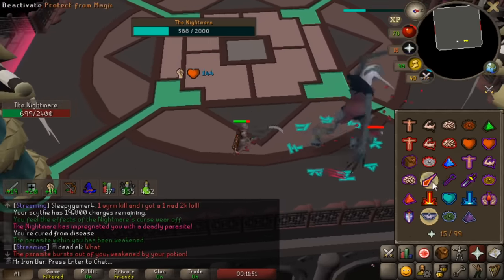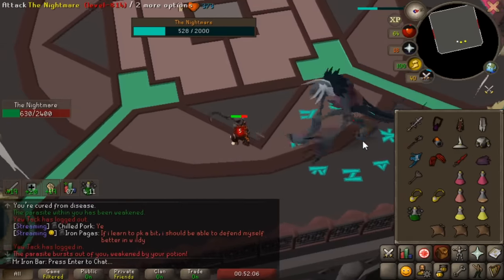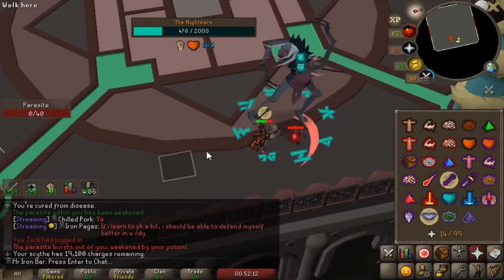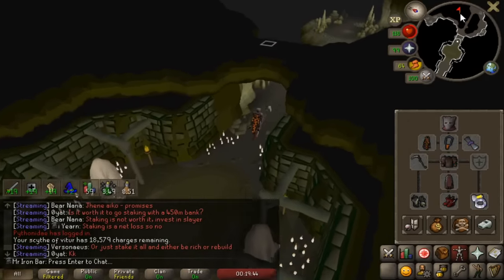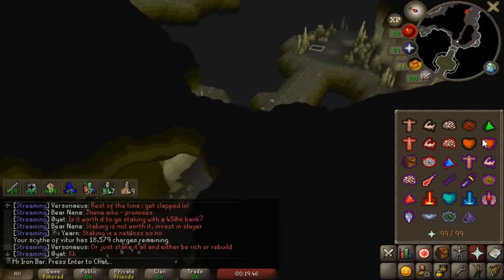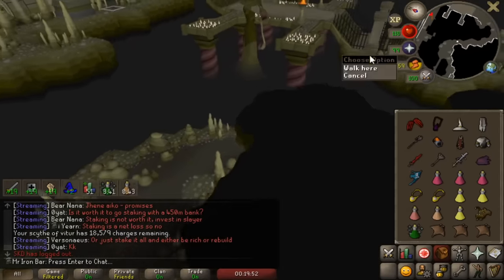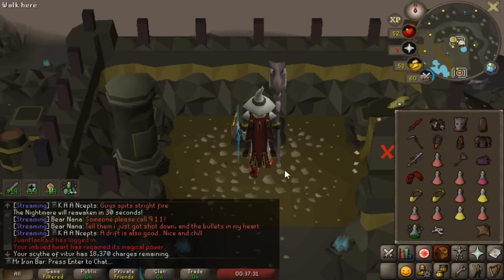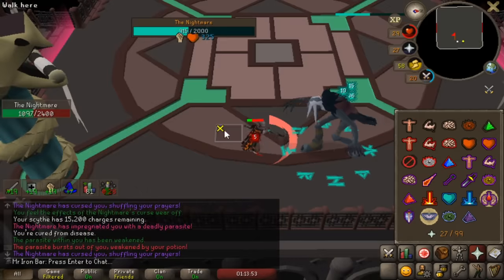If I don't have claw specs for the parasites and I see one under the boss, I can swipe the parasite under the boss and still get max hit capabilities on the boss — all three hits will land. I'm going to track how many blood runes I use spamming the Scythe through all three phases to plan my PB strategy. I started at 18,579 charges and finished the kill at 18,370 — that's about 200 charges, so roughly 600 blood runes per kill.